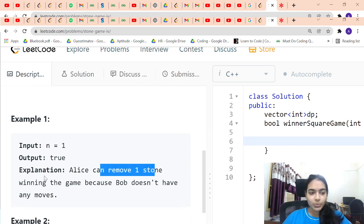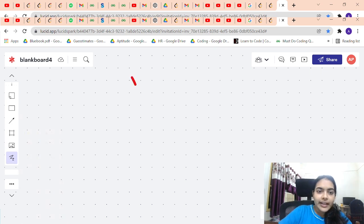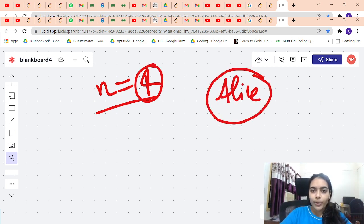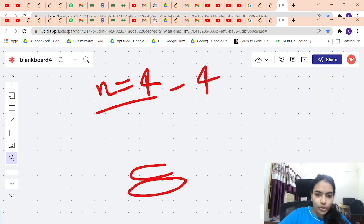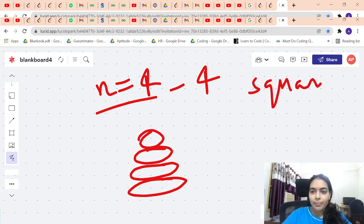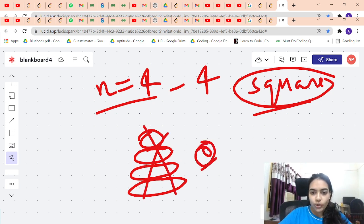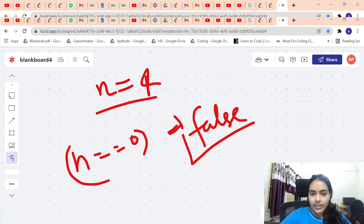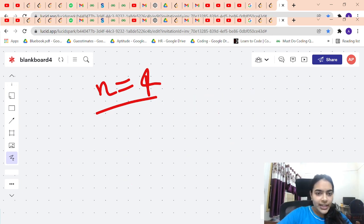When N equals 1, Alice can simply remove one stone and win — Bob is left with no moves. Let's try N equals 4. Alice can simply remove 4 stones, since 4 is a perfect square. Bob is left with 0 stones and loses. This is a key point: whenever the state is N equals 0, that player has no stones to remove and will lose.